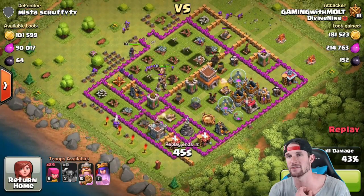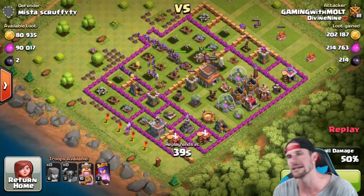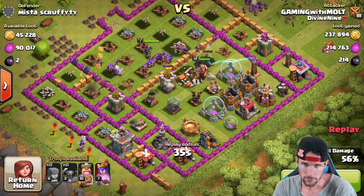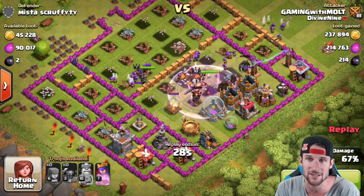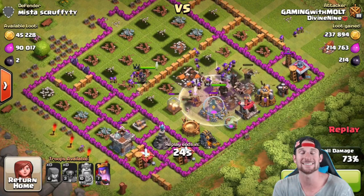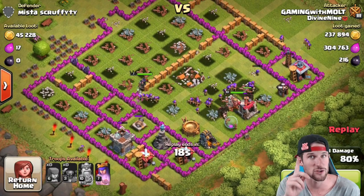Sorry if I sound a little congested, I am. We've got archers working their way around, Pekkas working their way around too. We've got a couple more archers to drop up at the top. The King and Queen haven't used abilities yet — the King is heading into the core and we're going to use his ability right here so he can take out that cannon. Look at that, the King is still at full health!